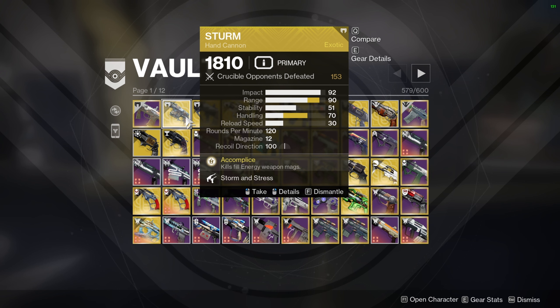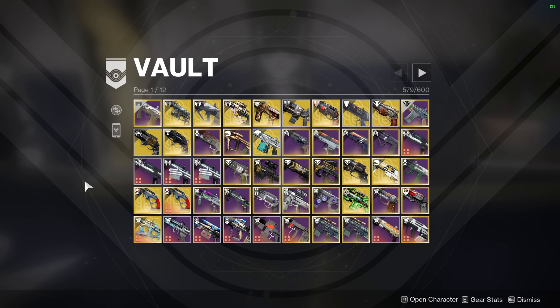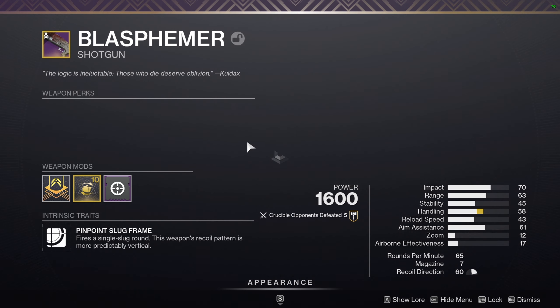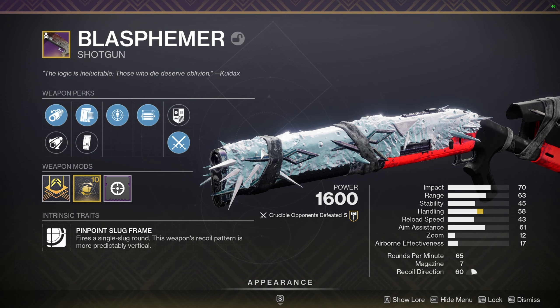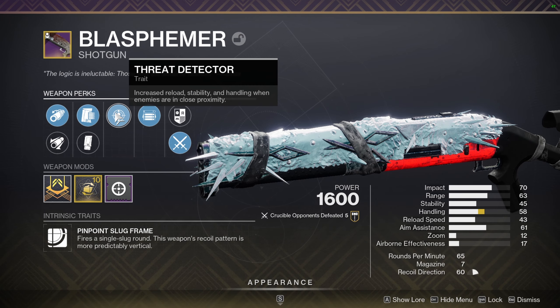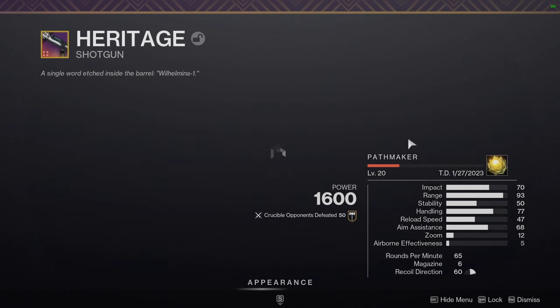I could easily get rid of my Chappy, my Cerberus, my Huckleberry, my MIDA, and my Vigilance Wing. I've recently started using Sturm again and it's honestly probably one of the best, if not the best, 120 in the game. Then there's Thorn — I'm still waiting for the catalyst to start using that again. Something like Blasphemer isn't really worth going for; it's a mid shotgun, but the fact I have Threat Opening on it makes it good.